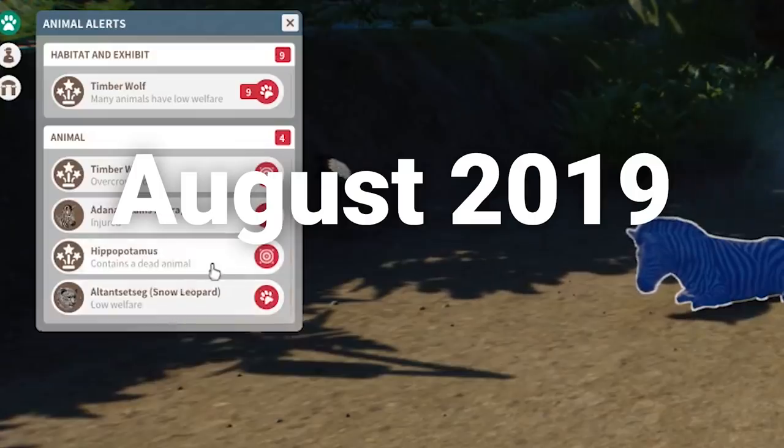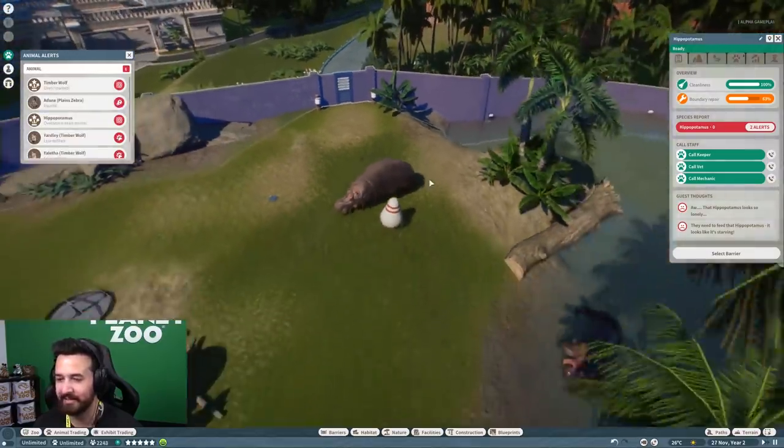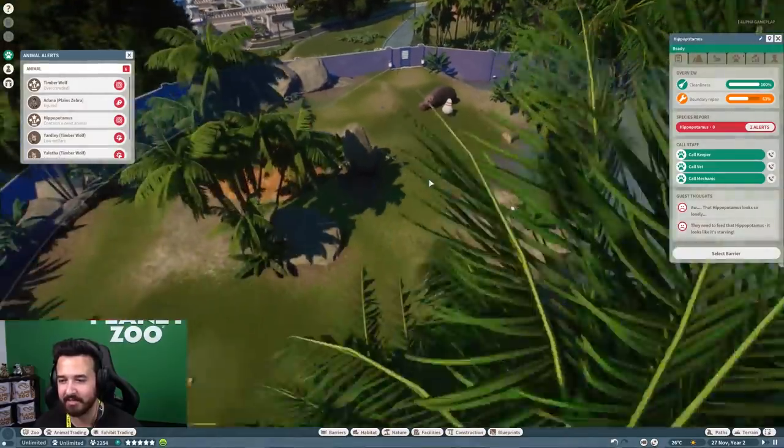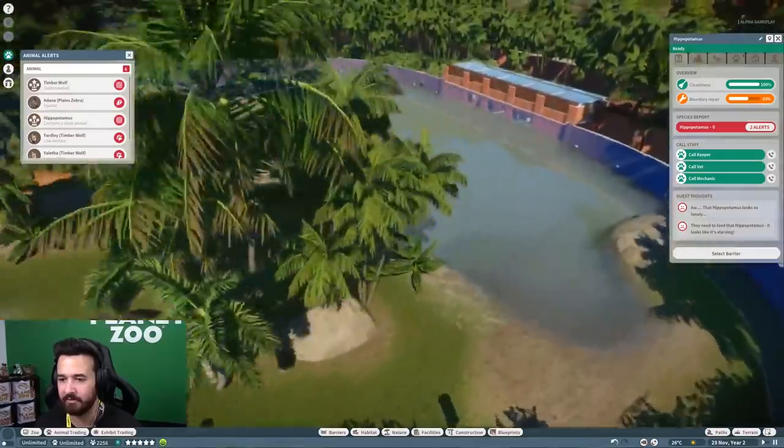The hippopotamus enclosure contains a dead animal. The hippopotamus looks so lonely. Do we have another one, or do we just have two?